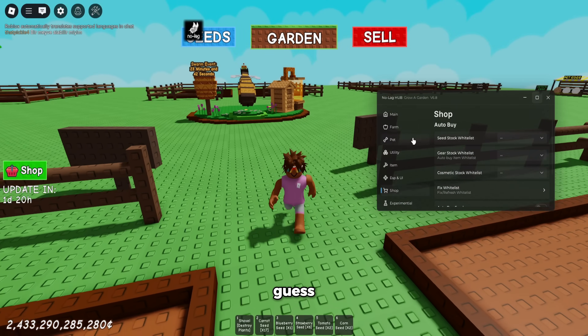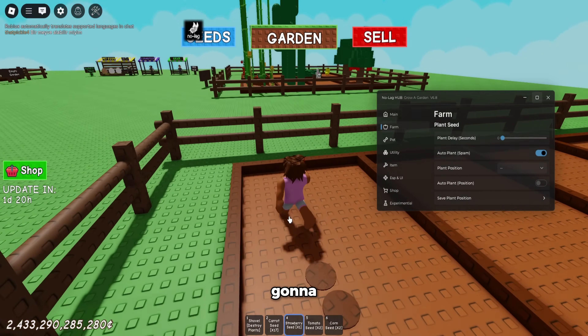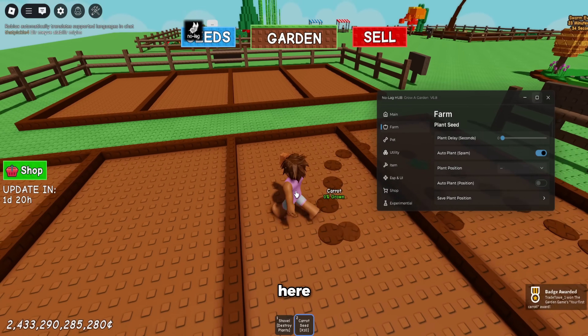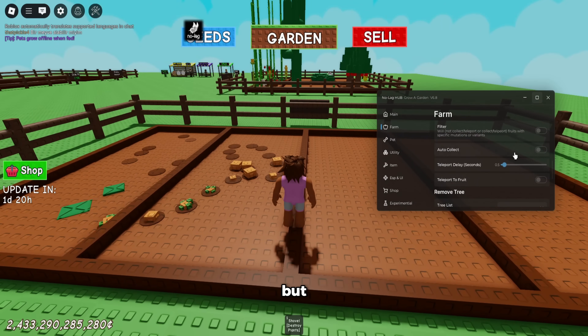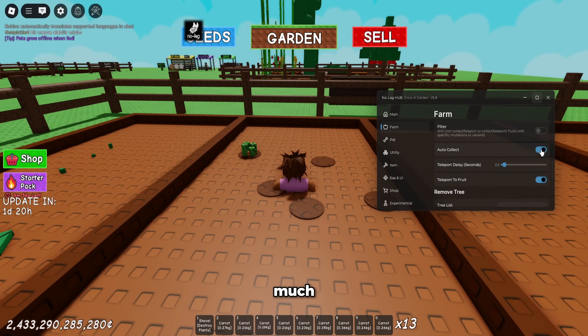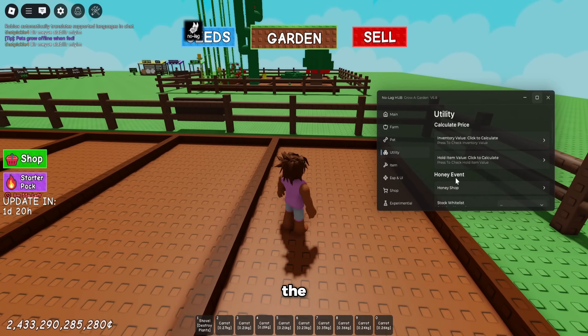Going back to my garden — you can just use auto plant spam like this. You can see it's going to auto plant all my stuff for me, and when it grows I can just go over here and use auto collect. Let's see it grow — you can use that, and you can see it's growing. You can auto collect fruit, and it pretty much auto collects everything for you, which is super nice.